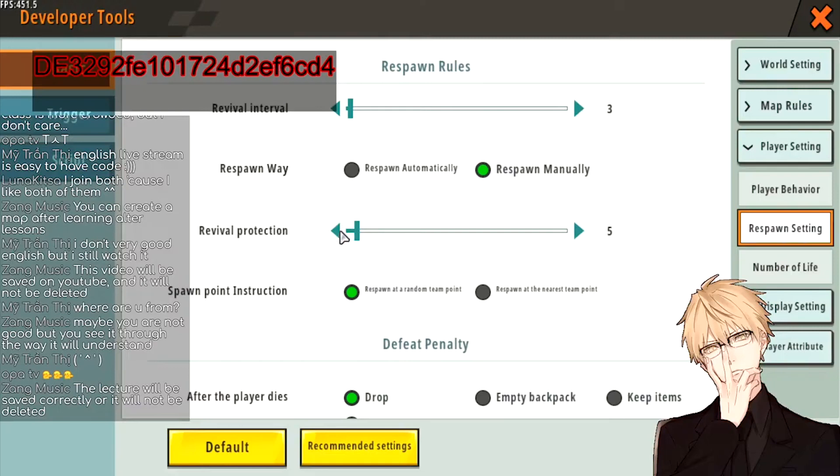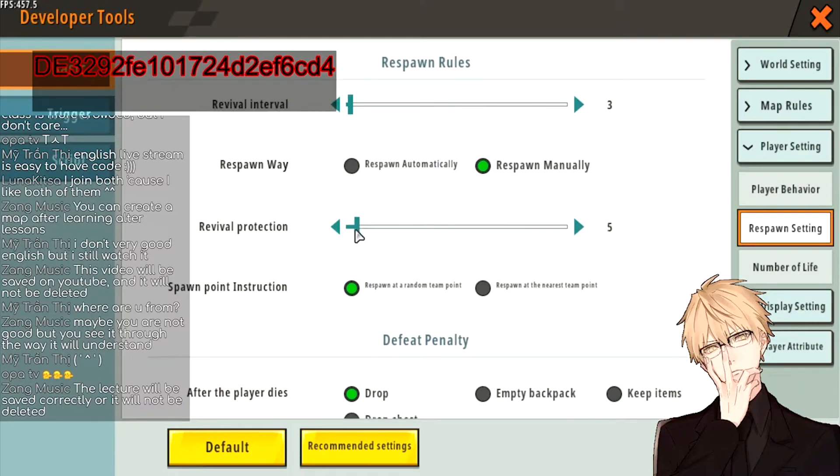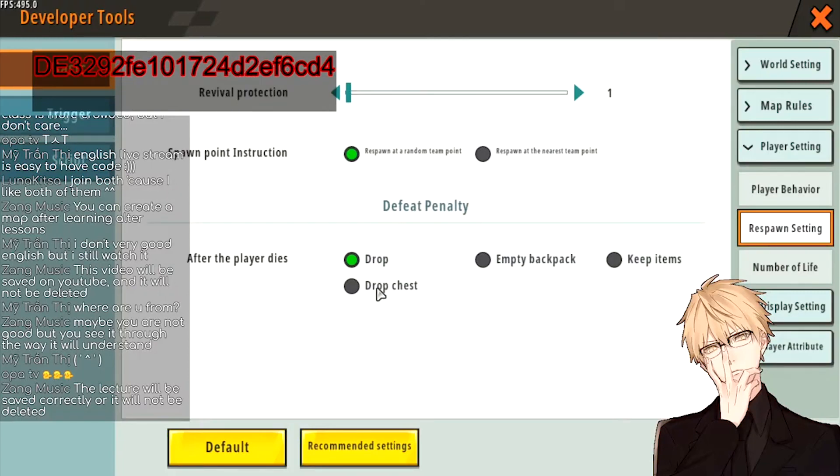Revival Protection is the shield — how long you'll be invincible after reviving. For Paco you don't really need this at all, so set it to 1. For item dropping on death: for Paco maps as you saw in the examples, when a player dies they don't lose any of their items. So you should have the setting on Keep Items — for Paco maps, always use Keep Items.